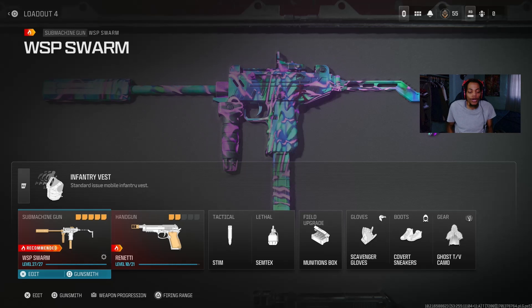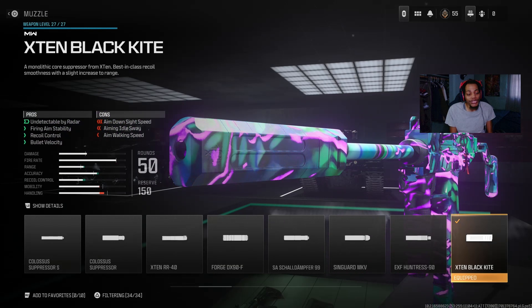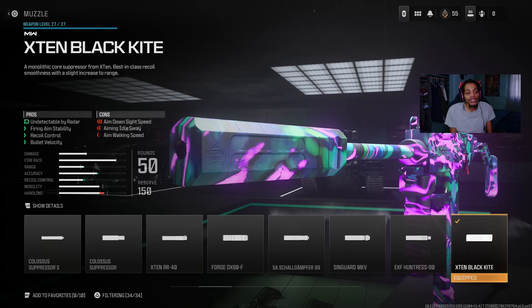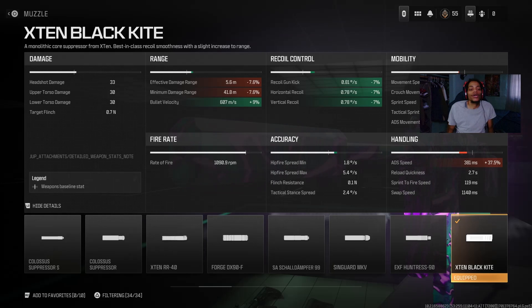For the muzzle on the WSP Swarm I got the X10 Blackcat Muzzle — a good suppressor. It really helps with undetected by radar, firing invisibility, recoil, and bullet velocity, though no damage range boost. The effective damage range is a bit chalky and mobility takes a hit, but bullet velocity is up by about plus 9% and I got recoil control as well. It does hurt ADS moving speed and handling, but it gets the job done with recoil and bullet velocity.